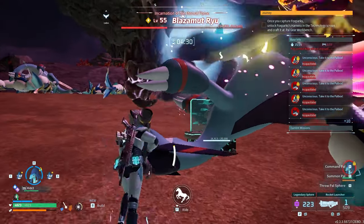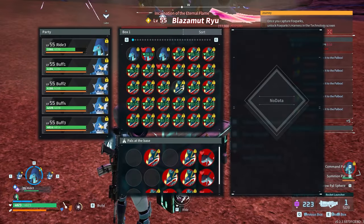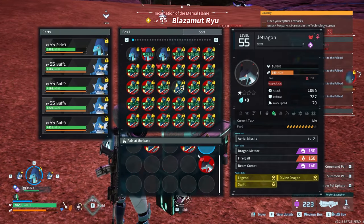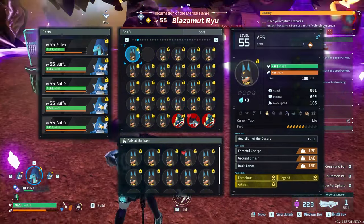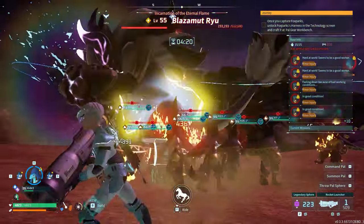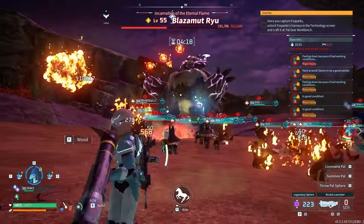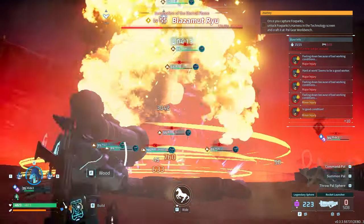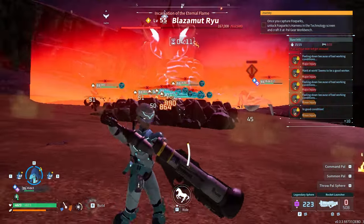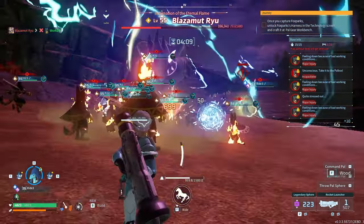We have four minutes, as long as I don't die here, which I shouldn't because I have decent armor on and plenty of HP. Let's go ahead and bring out Anubises. I accidentally didn't separate my worker Anubises from my fighting Anubises, but it's fine — all of them should do the same thing. They're all pretty strong, they're all level 55, so it shouldn't be a problem.